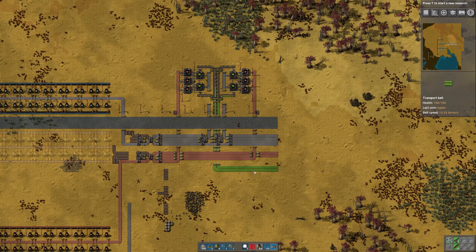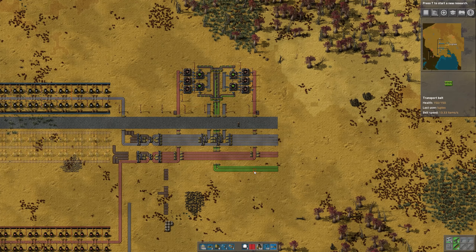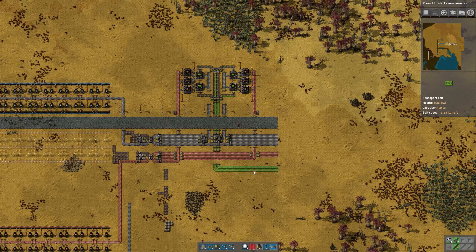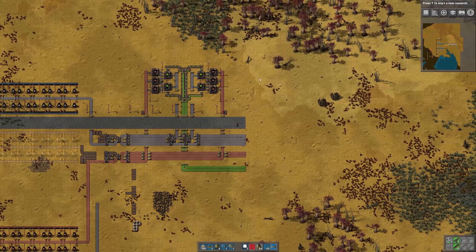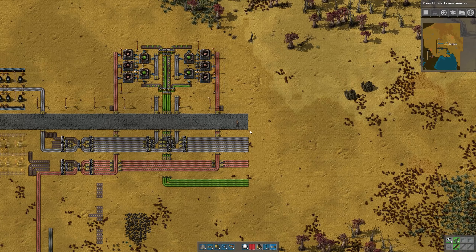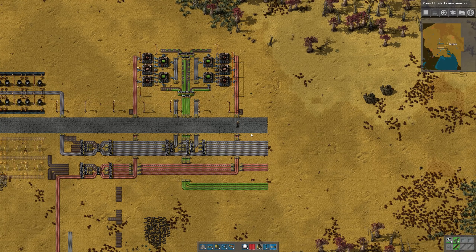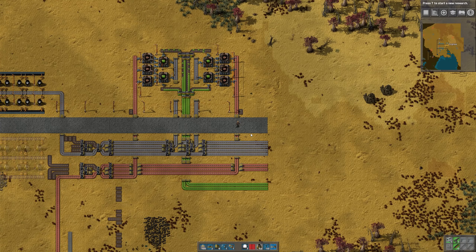So we'll just extend the bus a little bit more. That'll do it for this episode. In the next episode we will start to set up our science area again, and we'll also start to set up a make-everything facility where we will automatically build belts, inserters, and all the other things we need for the rest of the base. Thanks for watching — see you soon!